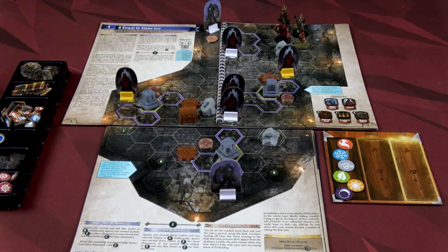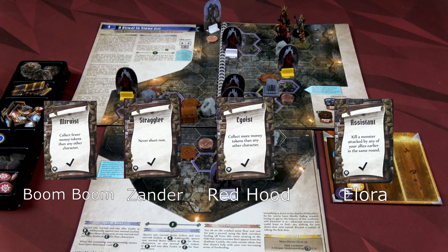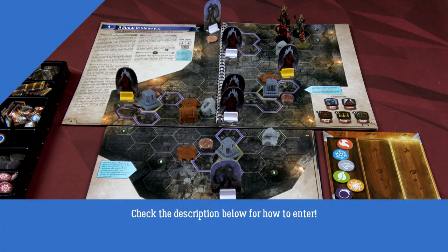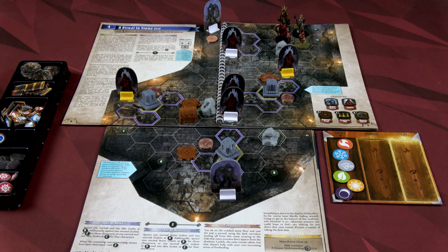Hello everyone, and welcome to the One Stop Co-op Shop. This is Colin, Barrett, Monica, and Brent, and today we're going to play Gloomhaven: Jaws of the Lion. Make sure to check out the setup video if you'd like to see the story and how this scenario was set up. We're also doing a free giveaway on both channels for a Foreteller giveaway — the app that reads the story to you. With that, let's jump in.